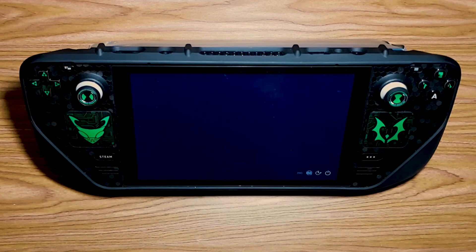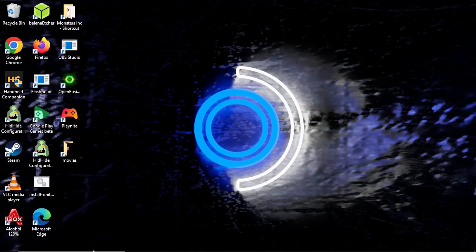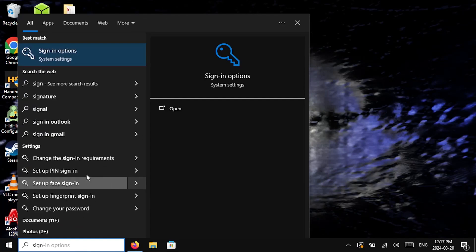Now for a seamless experience, we can set up Windows to auto-sign you in. If you're using a Microsoft account, you will need to set up a local account for this. To set up a local account, go to sign-in options, then go to your info.